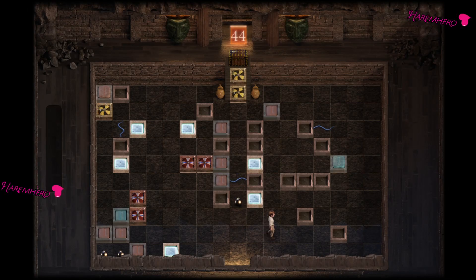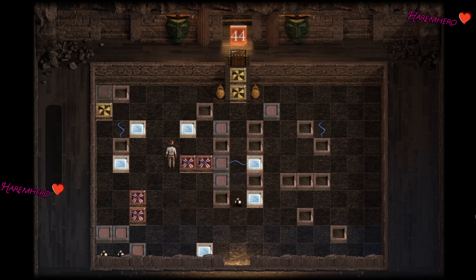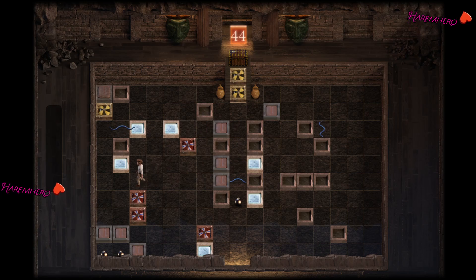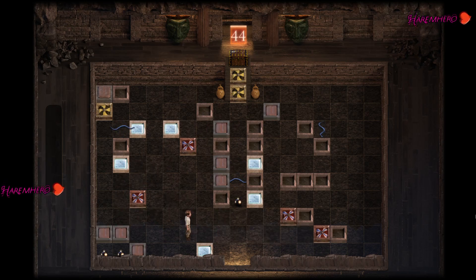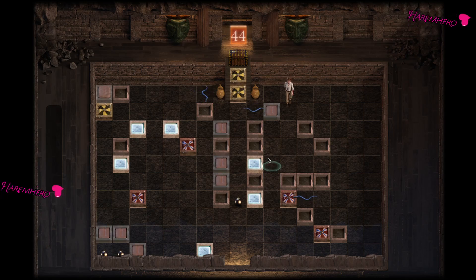Number 44 — this one is quite amazing. So you do this. What we're doing here is we're laying a trap for this snake. By going here we allow this snake to come here.